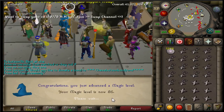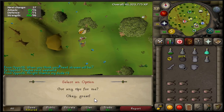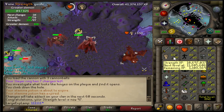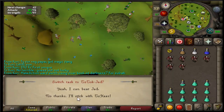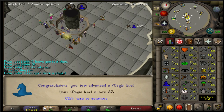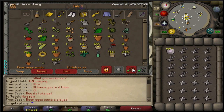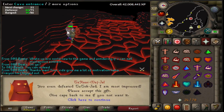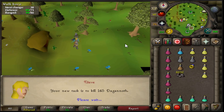First bit of postcom — got 86 magic, one of many levels you'll see this episode on that 94 grind. Got a greater demons task where I hit 97 strength — love an AFK greater demons task, which is why I missed the level. Then a jad task. 87 magic now, not too bad — nothing to unlock there but just another level on the way to 94.